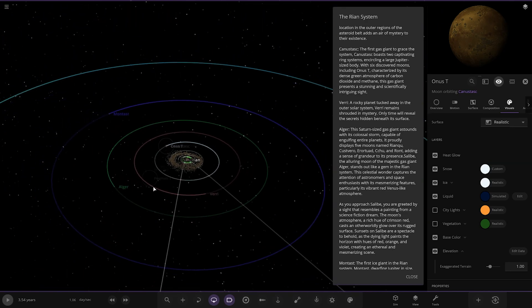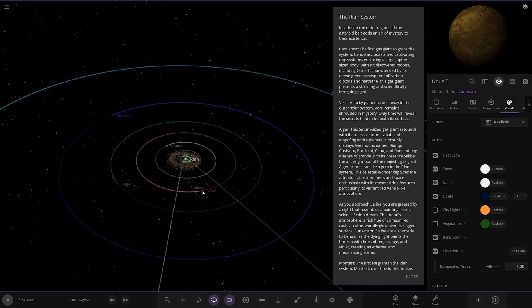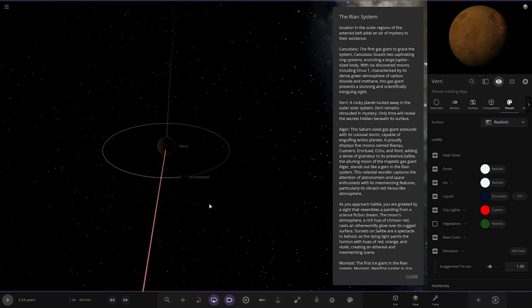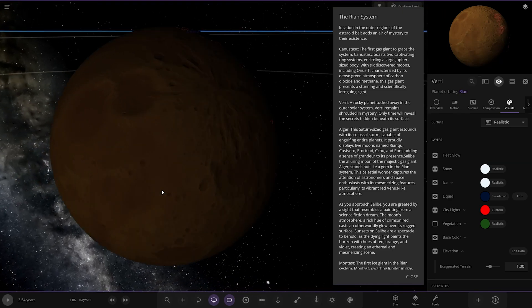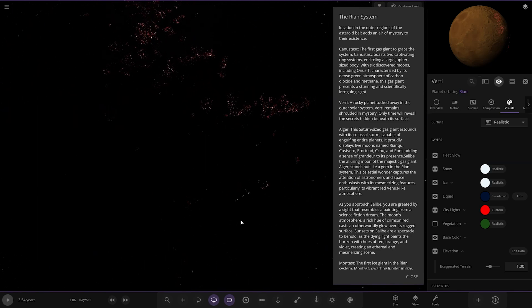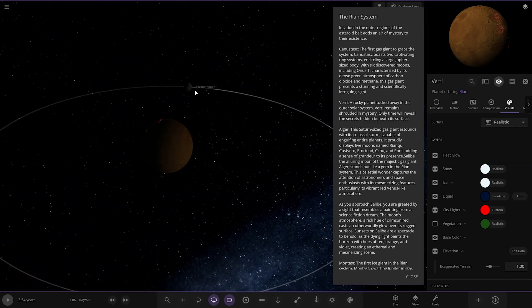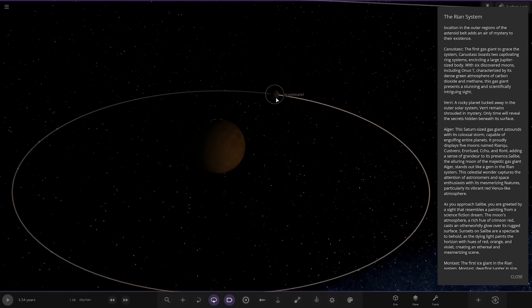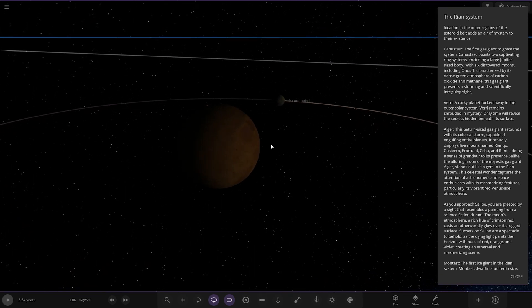Next up we've got Vary over here — a rocky planet tucked away in the outer solar system. It remains shrouded in mystery, and only time will reveal the secrets hidden beneath its surface. It's got city lights on it as well — very cool. There's a moon as well.